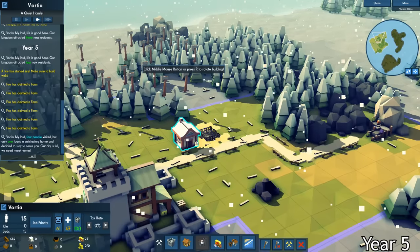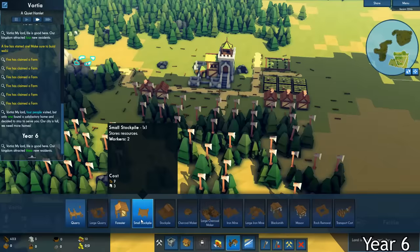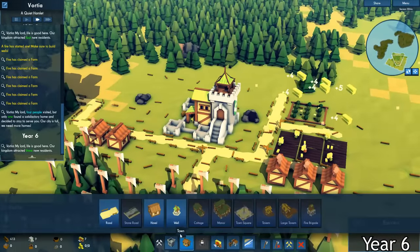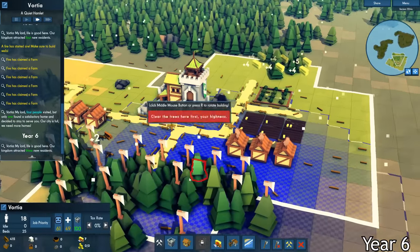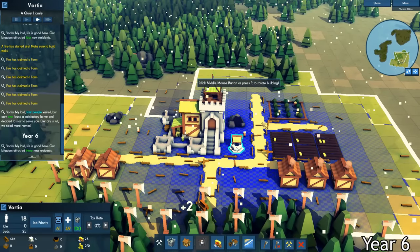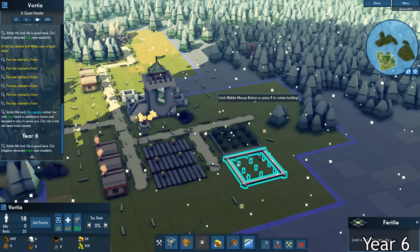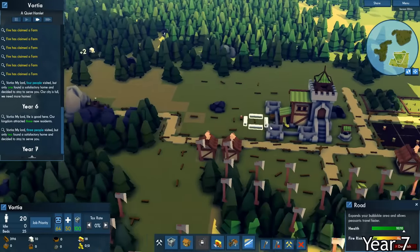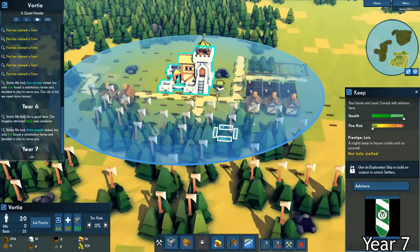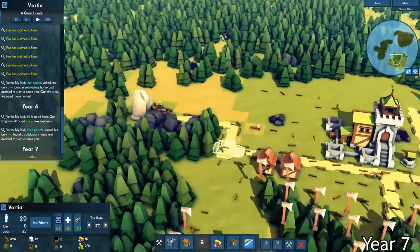I then plopped down a few houses and built my very first apple tree farm. I wanted to make sure that I kept my citizens' happiness up high, that's why I built an apple farm and wheat farms. I finally had enough stone to create a well. This time if anything caught on fire, my citizens would be prepared to put it out. After placing down another apple farm, I admired the beauty of my little hamlet. It was no longer just a keep — it was a collection of roads, houses, farms, a well, and a stone quarry.